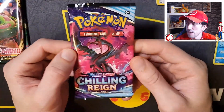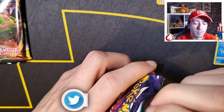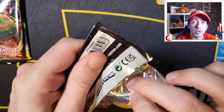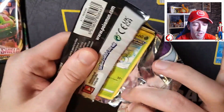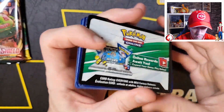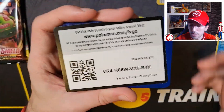So we'll go with Chilling Reign next. Now guys, if you are on Twitter and you're not following me, please do at Garthizard - keep up to date with as many UK stock drops as I possibly can, along with other stuff. What colour is the code card going to be for Chilling Reign? It's white as well. And there is your code.